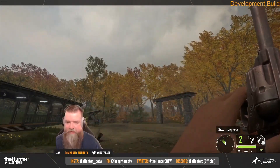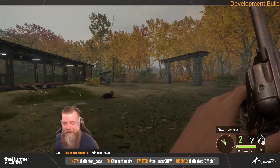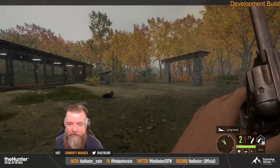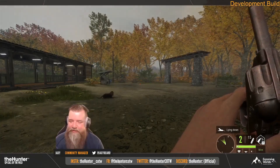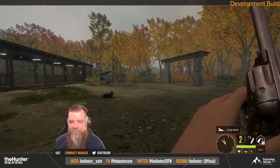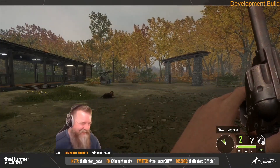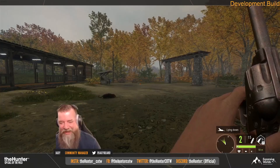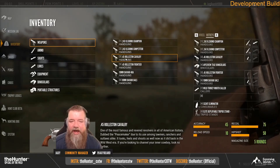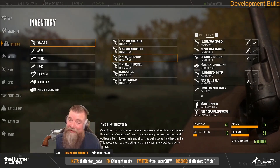Starting off with the .45 Roleston. We've got two different skins: the Cavalry and the Frontier. All three new handguns have two variations each. The .45 is a five-round revolver. The weight for all three of these handguns is only one unit, which I think is going to be huge in whether or not people carry these in their loadouts. We'll talk more about that as we get into the 10mm and the .243 as well.